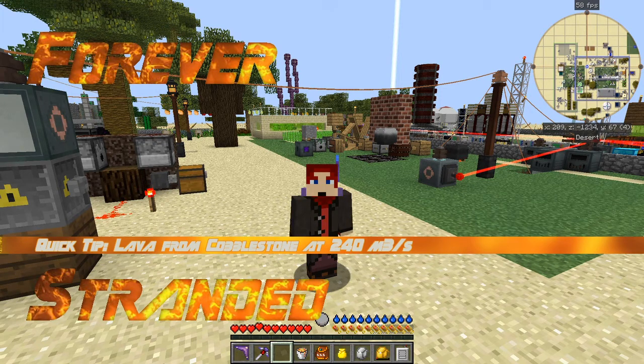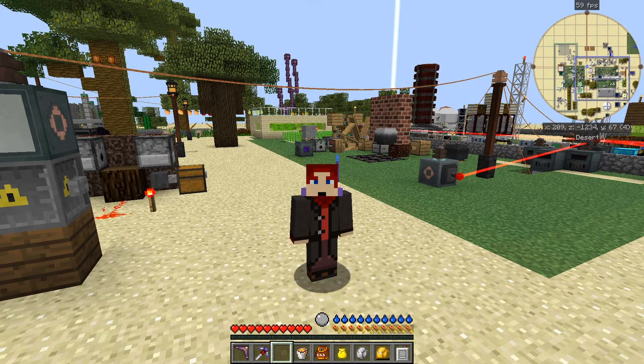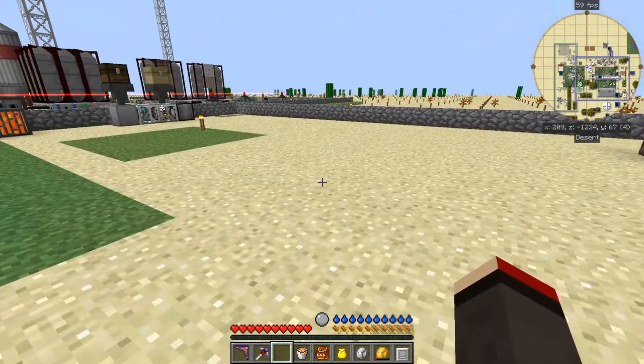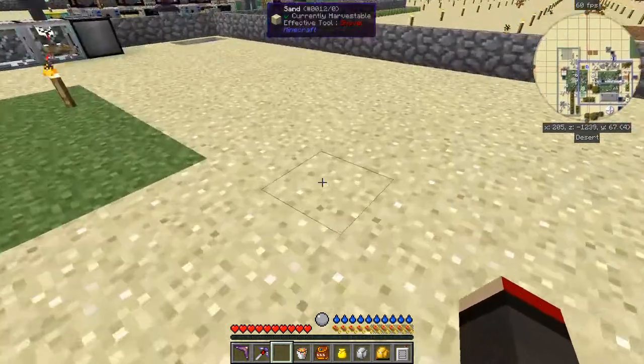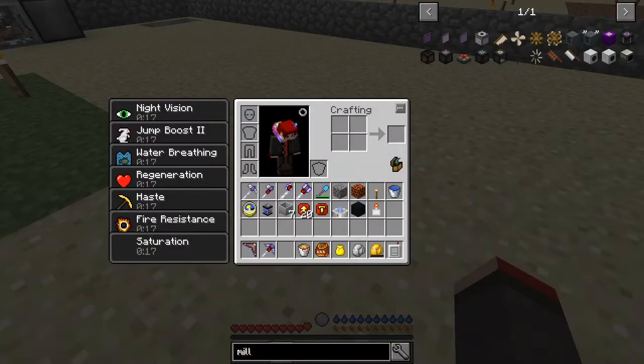Hello everybody and welcome. This is going to be a quick tip about heat sources in Forever Stranded. Heat sources in Forever Stranded are really there to make lava, so let's start with the very basics. First of all we need a supply of cobblestone.